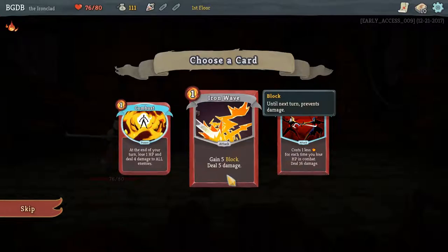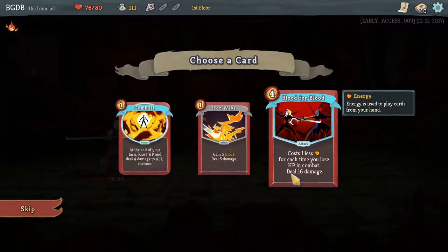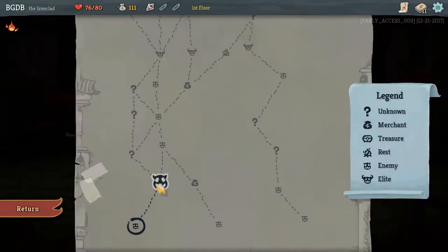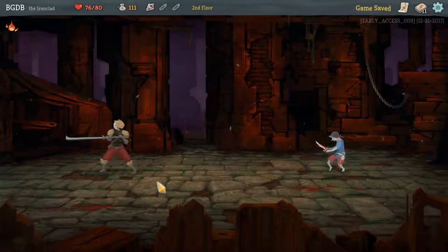I have a choice. Blood for Blood — costs one less energy for each time you lose HP in combat. I kind of like this — damage and shielding, combo in both. I've only got one choice so we're going to do this.